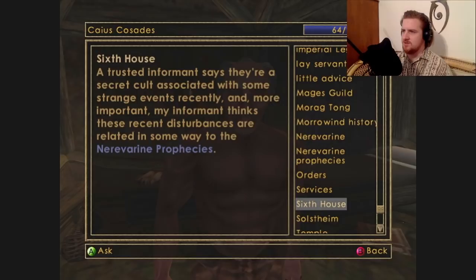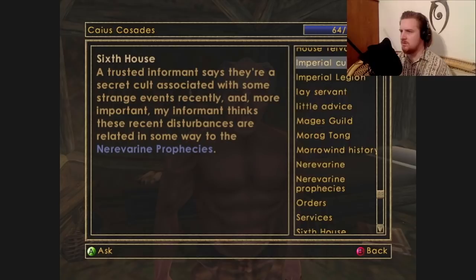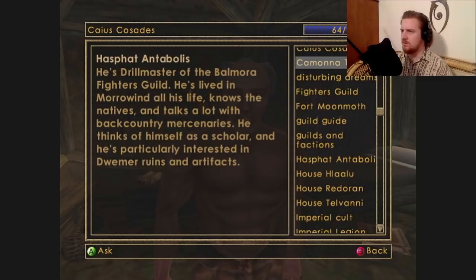A trusted informant says there are secret cults associated with some strange events recently. More importantly, my informant thinks these recent disturbances are related to the Nerevarine prophecies. I want to tell Caius about the stuff this guy told me — but I'm not sure how.